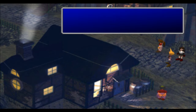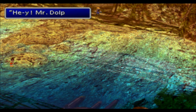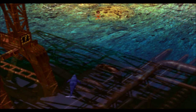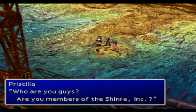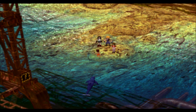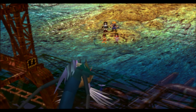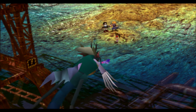We almost made it all the way to Junon without a battle, but I just ran away from it. Head down to the left. This girl over here — Priscilla — is playing with a Dolphin. She believes we're part of Shinra. But uh-oh — something appears and she's scared for the Dolphin and falls into the water. Here is our next boss battle.